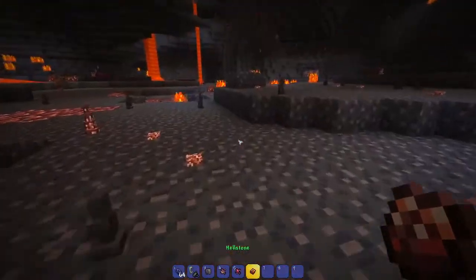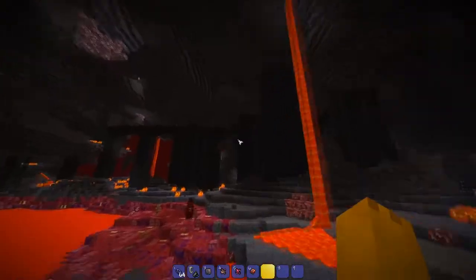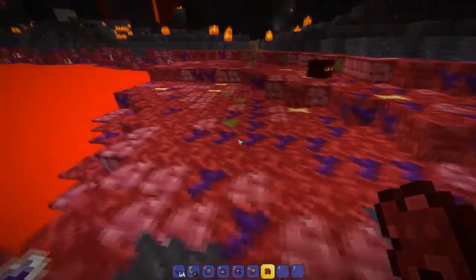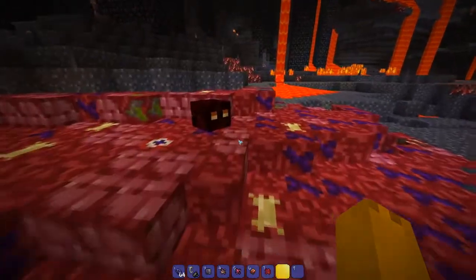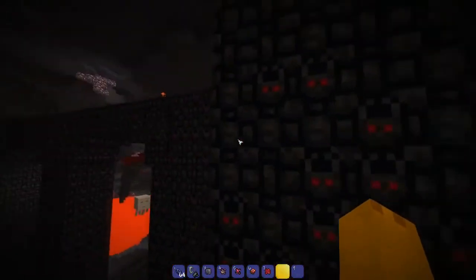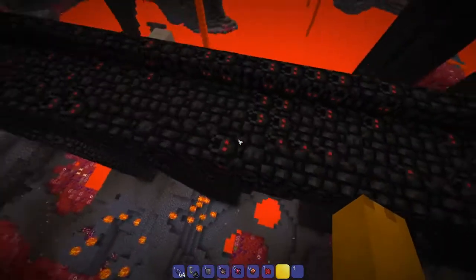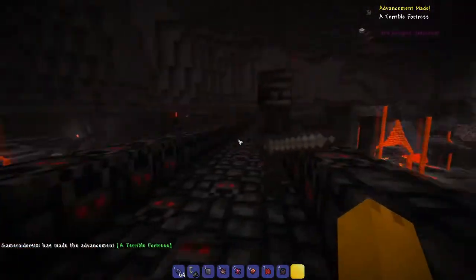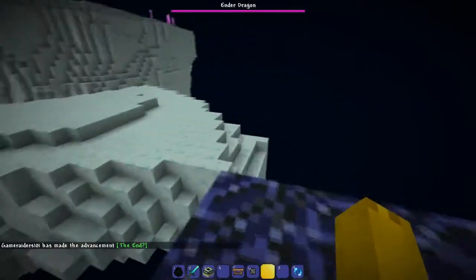Down here Hellstone is Magma, I'm assuming. We got a Nether Fortress here — what are these flesh blocks? I don't know what those would correspond to in the game. Up here we got the Nether Fortress made out of the obsidian blocks or bricks you'd find in Terraria. Let's head to the End now.